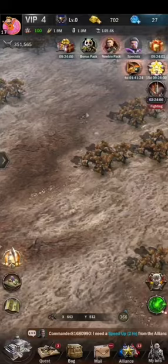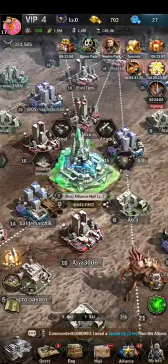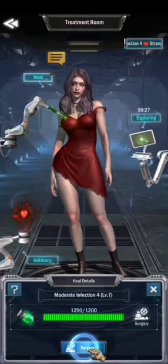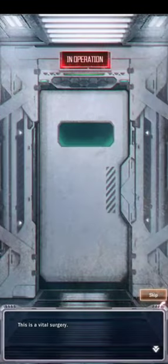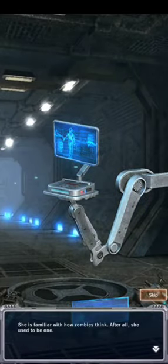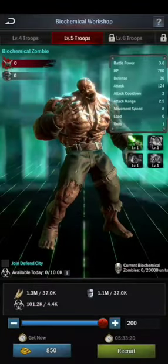You can participate in alliance activity — go to the alliance fort and gather, explore, and do various things. One of my zombies, named Angel, reached a higher level so another zombie is now unlocked. You can see in my biochemical lab I can train T5 troops from my biochemical labs too.